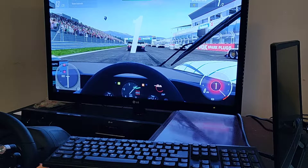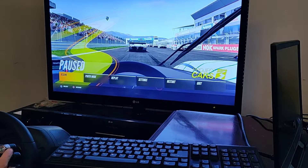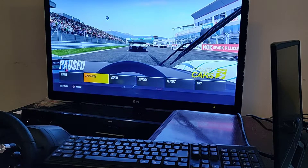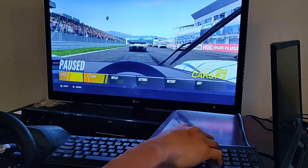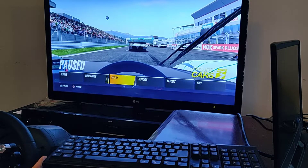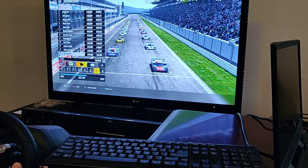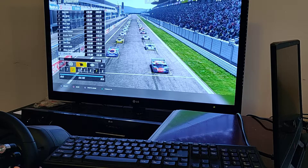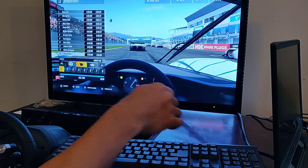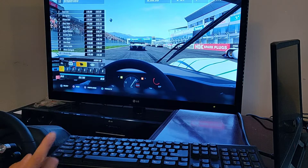I'm going to pause it right there. This screen I'll call the pause menu — you can't make any adjustments on it yet because it's not unlocked. To unlock it, you go into replay and scroll to your camera options, which is this screen here. Move to camera number one, then press Ctrl+K on the keyboard once, and that unlocks these buttons.